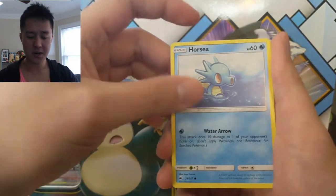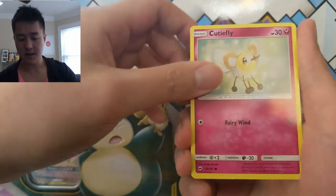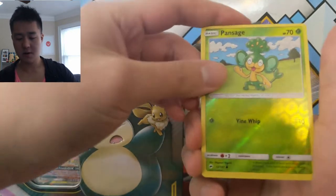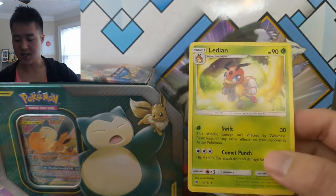For our first Burning Shadows pack, we have a Horsea, Cutiefly — kind of looks like a mosquito — a Pansage reverse, and then just a Ledian.